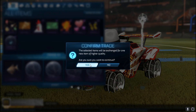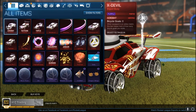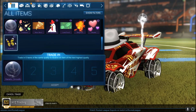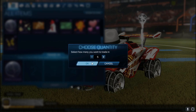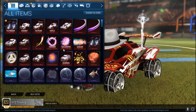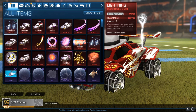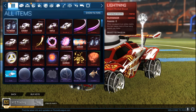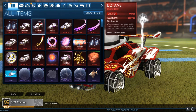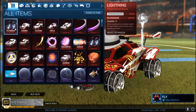I mean, only better thing I could ask for is a titanium white octane, which you guys know that's not gonna happen — unless I somehow get really lucky. Come on, Psyonix. Certified painted lightning — titanium white playmaker. Oh my gosh, what is our luck? Titanium white plasma — decent. Crimson tactician octane, and then we get a playmaker titanium white lightning.